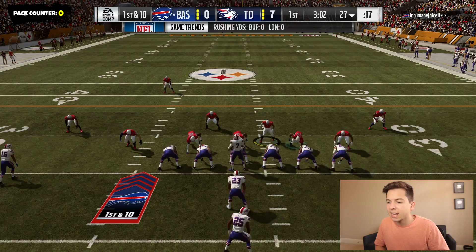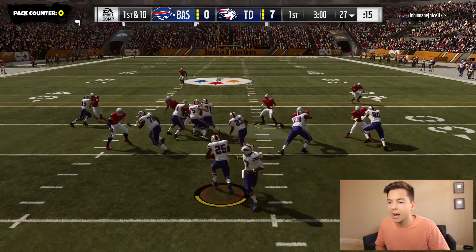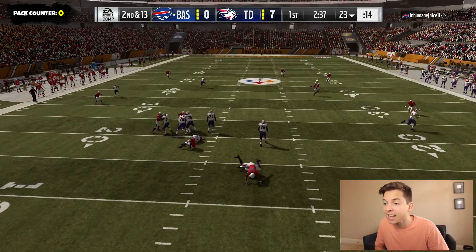The Vick he's using is only an 87 overall — that's still actually pretty good, but we just gotta keep him in the pocket. He's going to Shady McCoy — TJ Watt bringing him down for a loss. Just gotta contain, gotta keep Vick in the pocket. He's actually getting sacked — that's Justin Houston. That's a good sign to see.